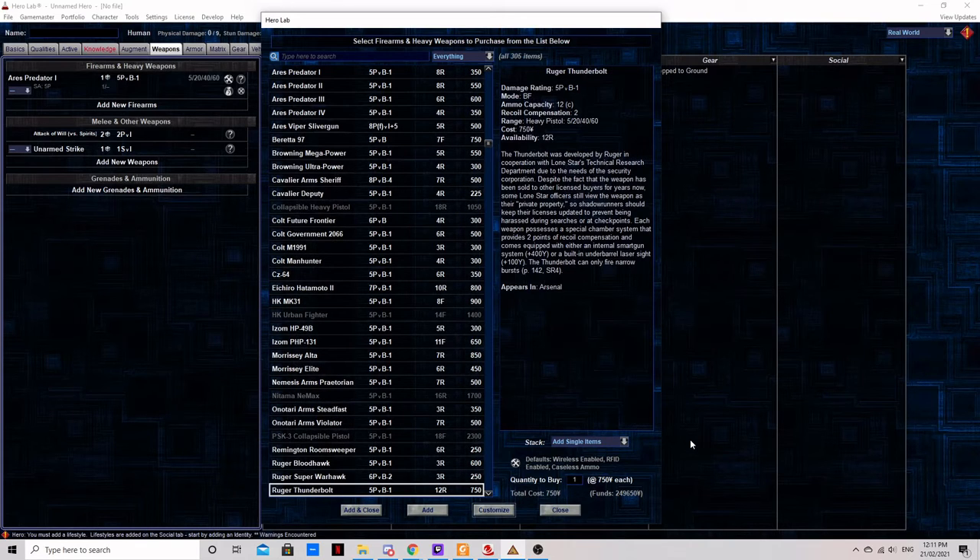The Ruger Thunderbolt. The other sidearm for stopping power. This pistol only fires in narrow bursts, meaning its 12-round capacity is actually only good for four shots. It's pricey too, but it has two points of innate recoil compensation built in, which is darn near priceless. You can get it with a built-in laser sight or smart gun for a small cost, which is good because that way they don't take up any mod slots.